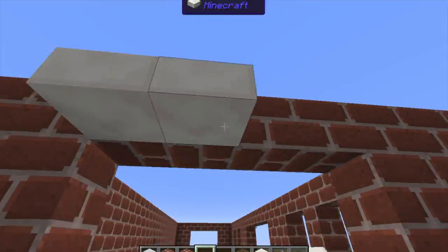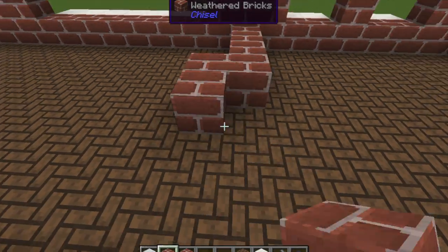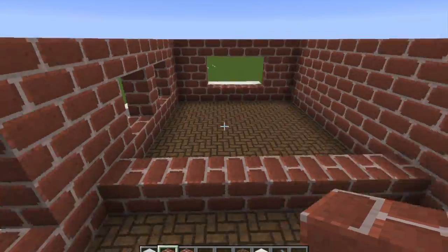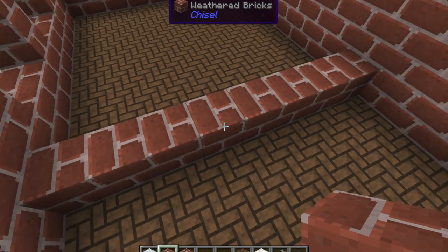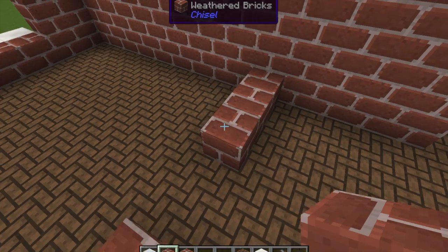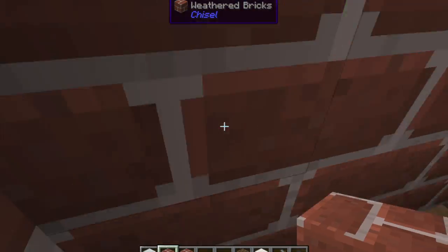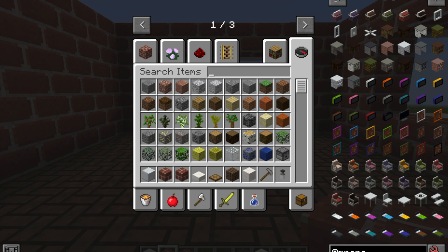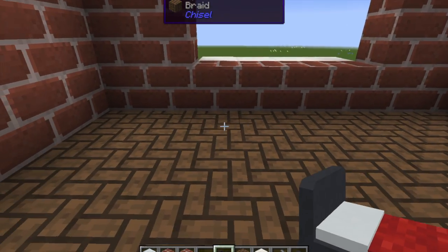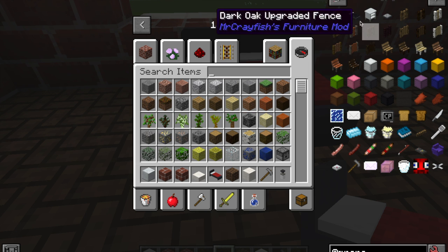I started adding the windows first so the outside would look even. I added some window sills or window ledges — they're on almost every house — and marked out where the walls are going to be. One room is going to be the mayor's bedroom, because I thought that was interesting. The other room I didn't know what to make, so if you leave it in the comments on the next episode I'll put whatever you suggest there — maybe a treasury or offices.